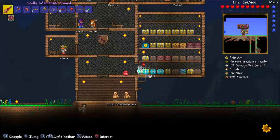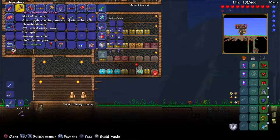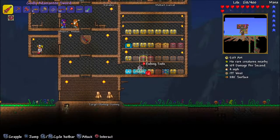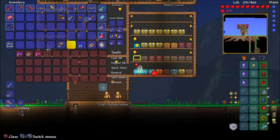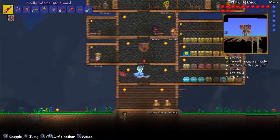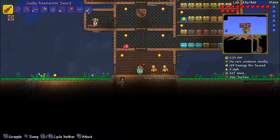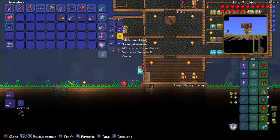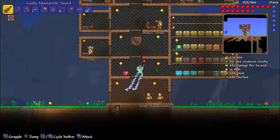What we're going to be doing is I have a place with all the boss summons. We have a Mechanical Eye and a Crimson Key — I don't know where that came from. It took me forever just to find the vertebrae and instead I got a key, which is way too rare for what you actually get from it.